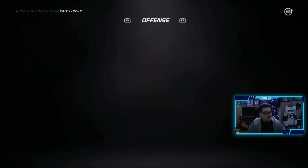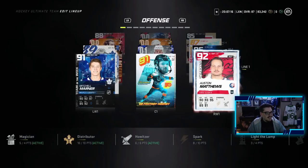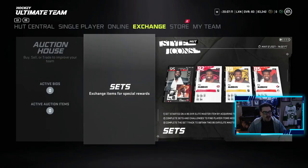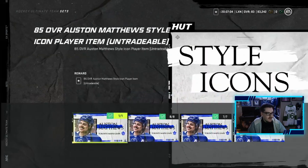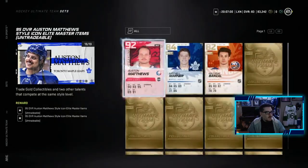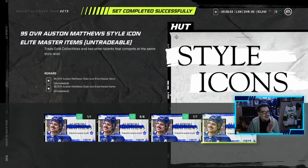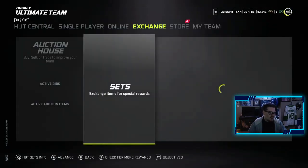What we're gonna do is get rid of this 92 Matthews so we can throw it into the set. It's a matter of seconds now. I have the 95 Austin Matthews on my team. Scrolling over to Austin — very last card — auto-fill the rest, and oh baby, let's hit complete. We're gonna get this Matthews. Oh man, what a grind, but I know for a fact that is going to be worth it.